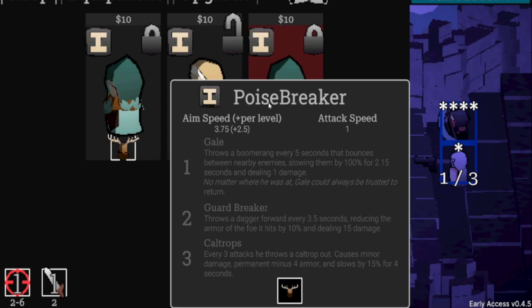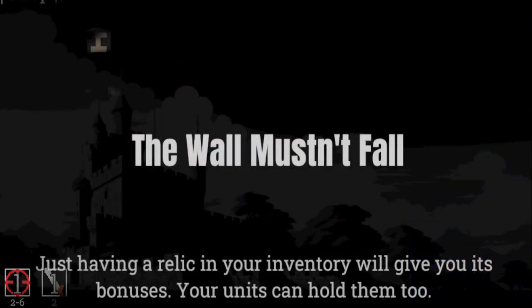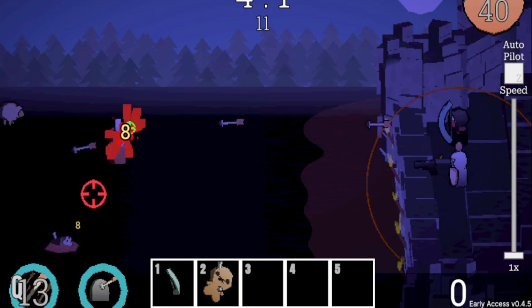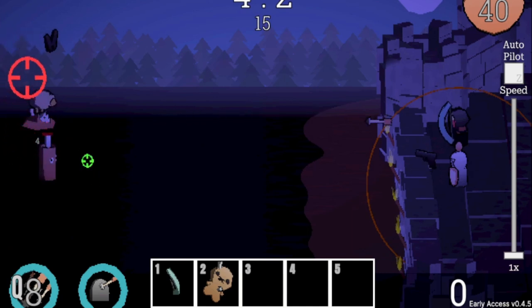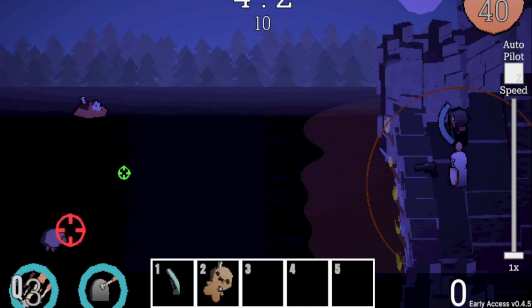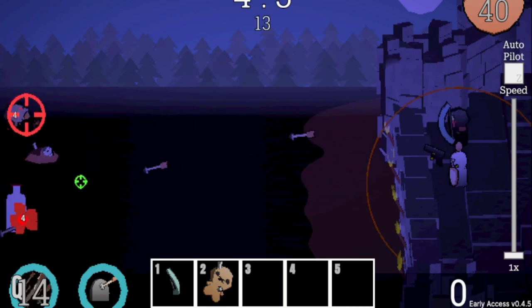There's also a character who 'throws a dagger every three and a half seconds, reducing the armor of the foe by 10 and dealing 15 damage.' We'll give them a shot. Let's get the level started. I'll hit Q immediately to kill the first wave fast. Don't forget to use Q — it can be used almost every wave if timed right, not just as a big ultimate.